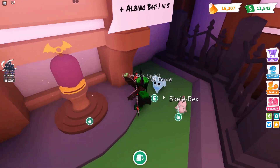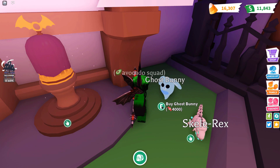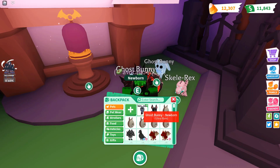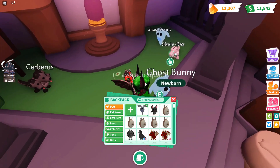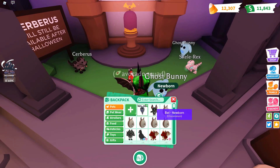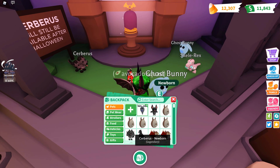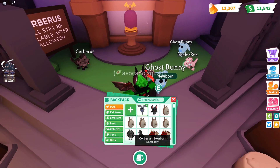Next we're going to get the ghost bunny, which is 4,000 candy. Let's just buy that. And it's an ultra rare, so this is not a legendary. It gets some very good trades though because of how rare it is. I'm pretty sure the bat also gets some pretty nice trades. Same with Cerberus, but the ghost bunny gets like pretty good trades.